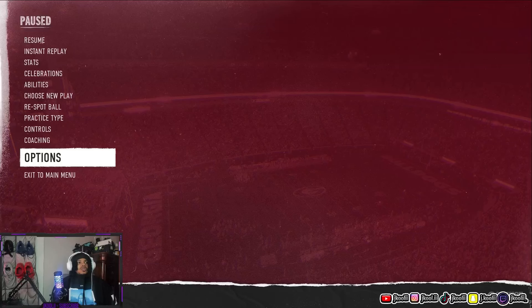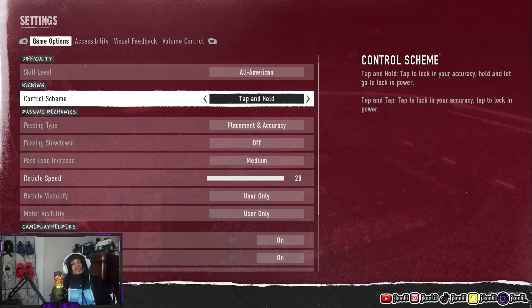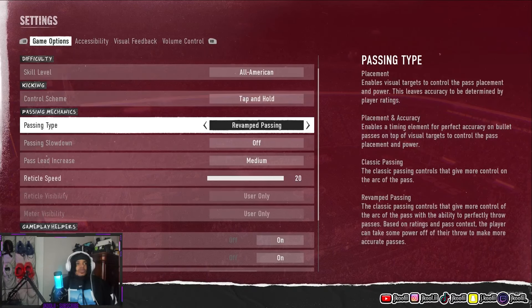The first thing you're going to want to do is come to your settings. Put your control scheme to tap and hold, and change your passing type. Your passing type is probably on revamp passing right now. You can read the definitions on the right side, but I'll tell you right now: placement and accuracy is the best setting — it gives you the most control over your passes. Classic passing is what you probably last played on, but nobody uses that anymore.